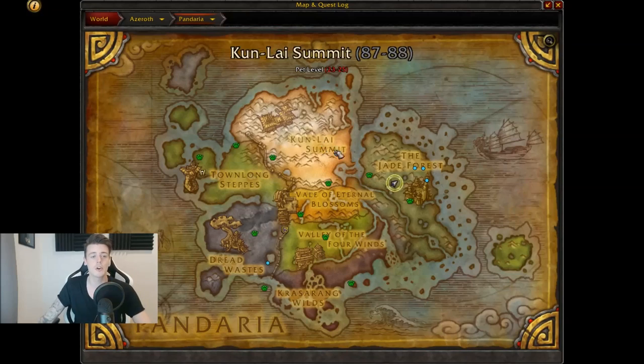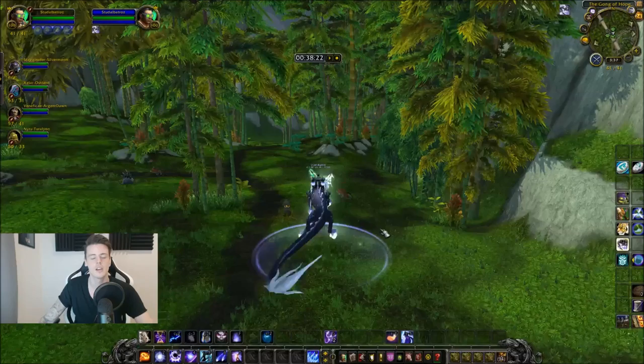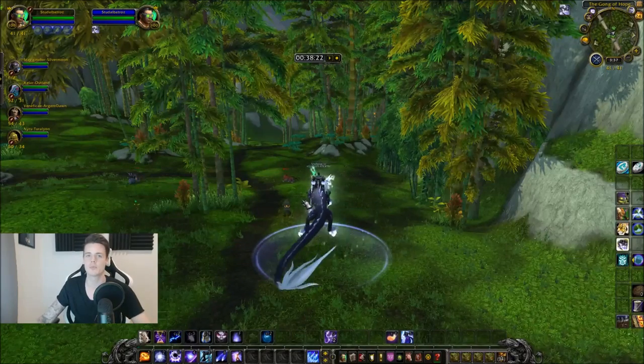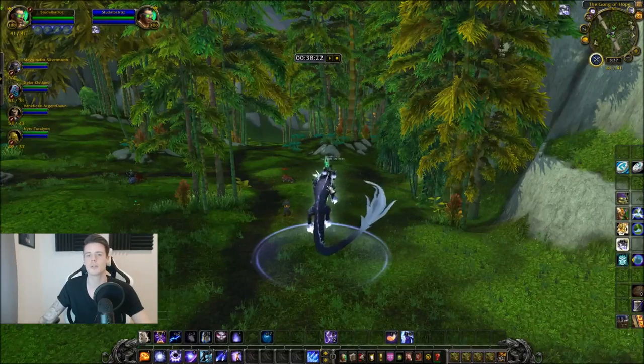For location, you're going to go to Jade Forest. These can drop from porcupines all over, but we tried out different spots — you can see one of us is standing in Dreadwaste, but the rest of us are running around Dawn's Blossom, just circling around that area. We're doing this in a group because regardless of whoever kills the mobs, everyone can loot them, so it's really efficient.